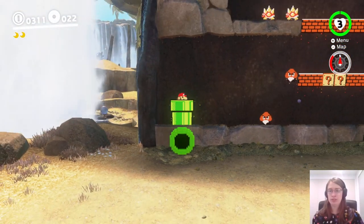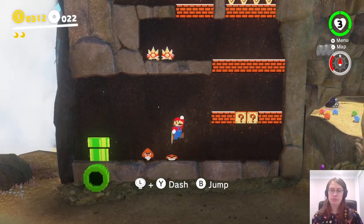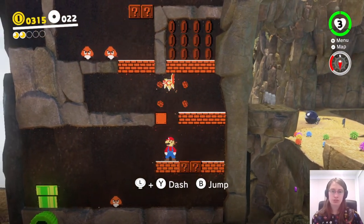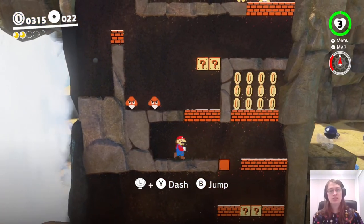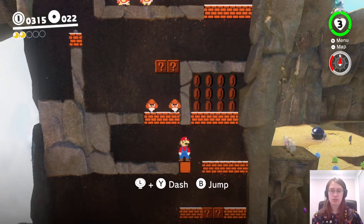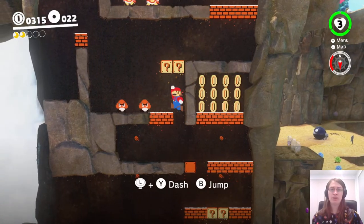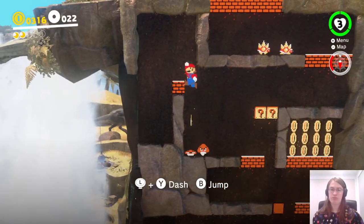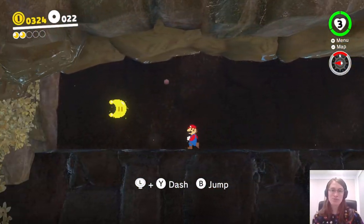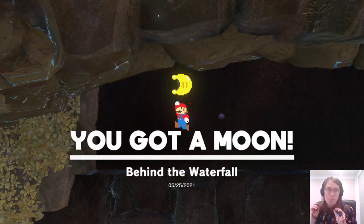First part is easy, this part isn't too tricky. The Spineys here aren't really a big problem - just get rid of them and you'll be fine. Wait till they're here-ish and we follow them like this. There we go - and that gets us our third moon!